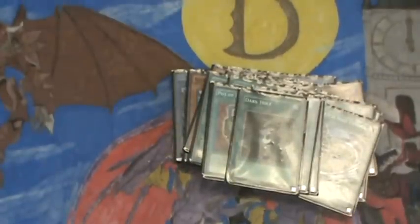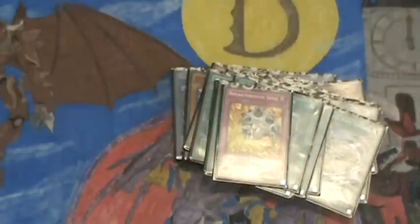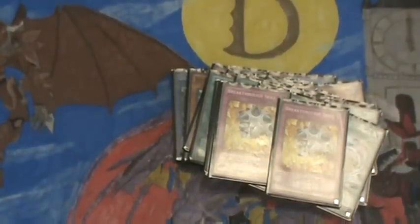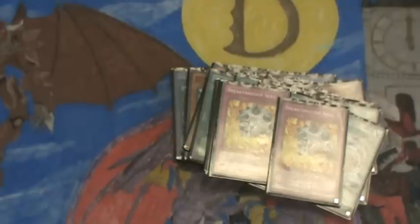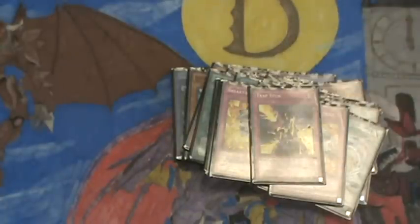One Dark Hole — pretty self-explanatory. And one Book of Moon — just to screw somebody over. Moving on to my traps: two Breakthrough Skills. I'm sure everybody knows what that does — it's good for negating effects. This deck is very OTK-oriented so it doesn't need very many traps. And I have one Trap Stun — I need to get another one. A Trap Stun basically just negates all other traps on the field for one single turn.